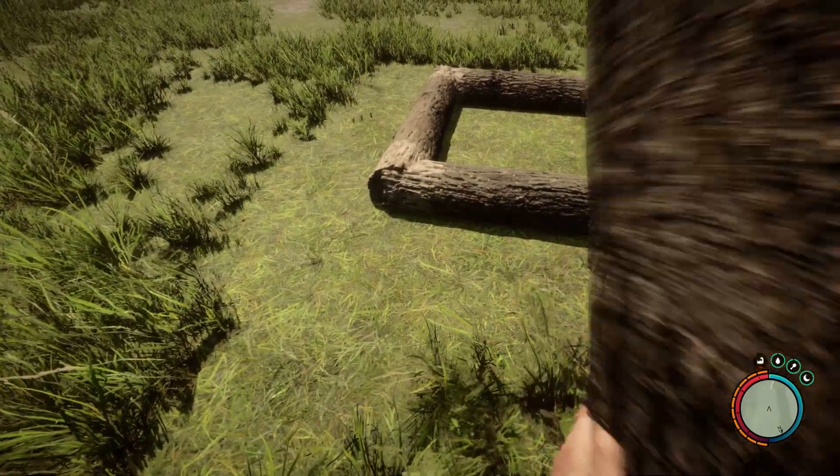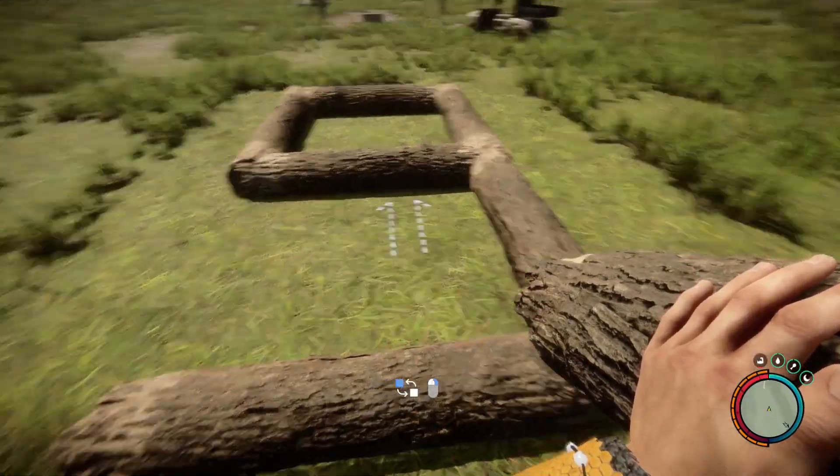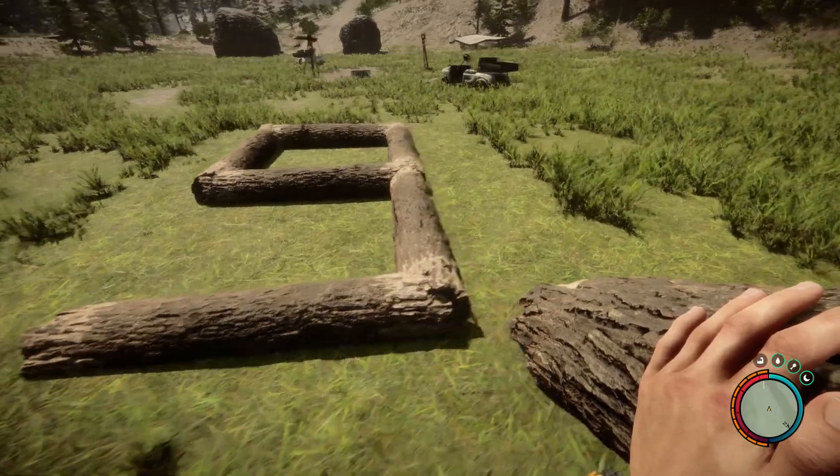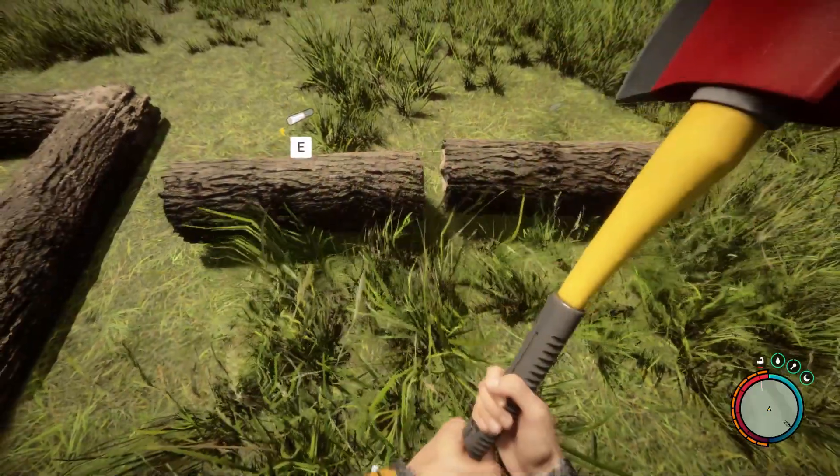So first of all, start by making a figure 9 on the ground using logs. After that, cut the log in half and use the 50% for the next step.